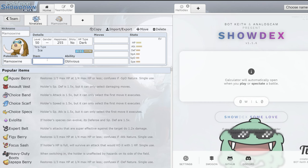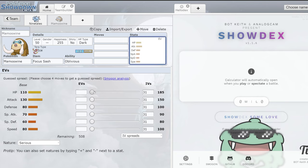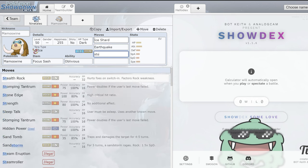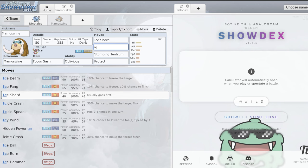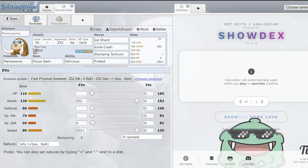For Mamoswine's item, Focus Sash is obviously going to be really good. If you look at its stats, it hits really hard and has a nice HP stat. Its defense isn't bad, especially when paired with the Snow buff, but its SpDef is kind of awful — you just fall over to any fire move. I think Focus Sash max attack, going something like Ice Shard, Earthquake, maybe Stomping Tantrum or High Horsepower if Slaking returns, and Protect — two STABs, priority, and Protect — is solid.